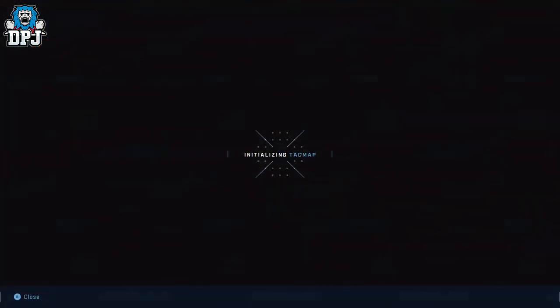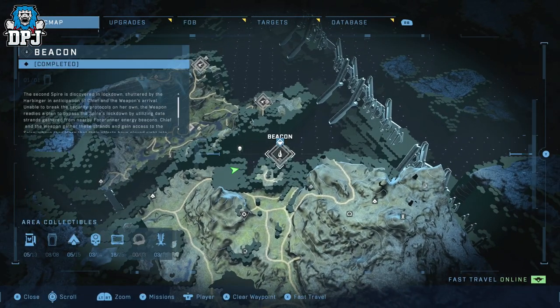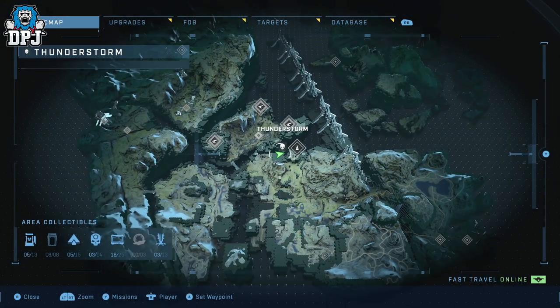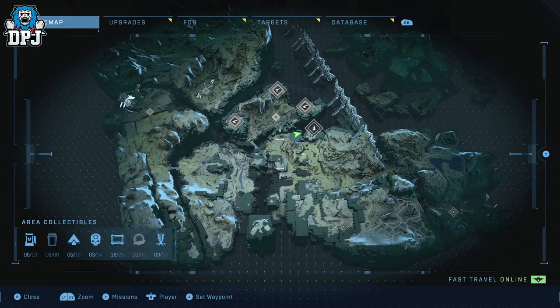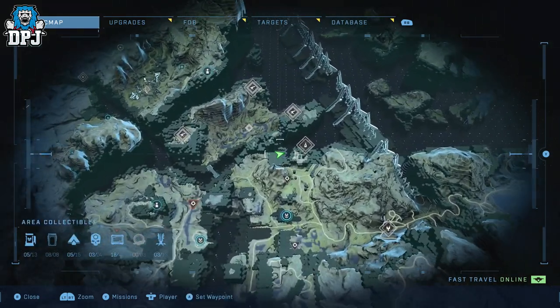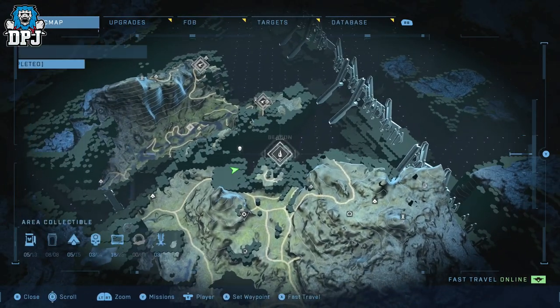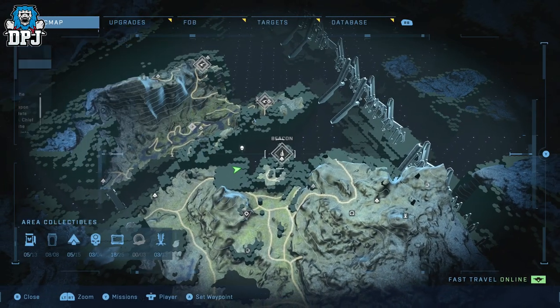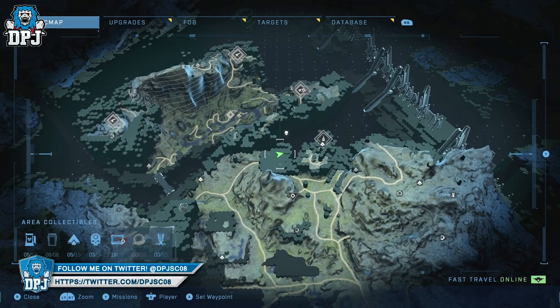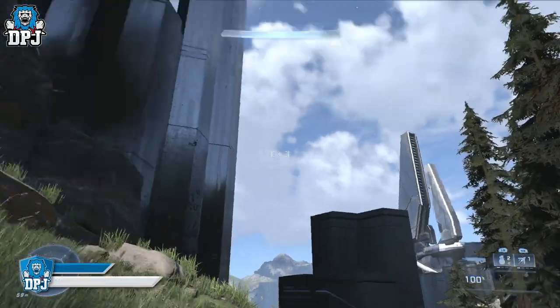Okay, so the Thunderstorm Skull — it's actually quite easy to get. It's located near a beacon, and you can see right here on the map where we are now. If you've got an air vehicle it's even easier, but for those who haven't, I'll quickly run through exactly how you grab this thing. You want to come up to where I am on the map right here, and you can see it's right on the top of this big old structure.